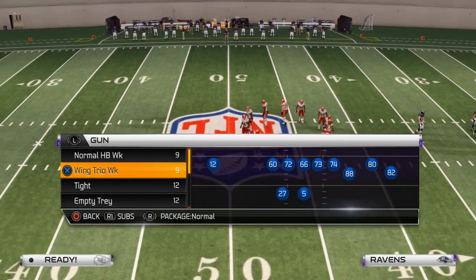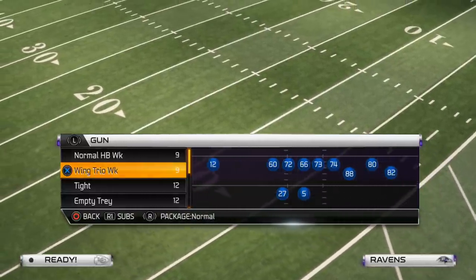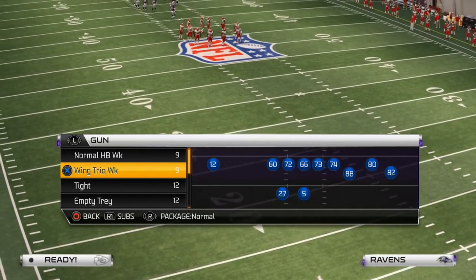The key to beating the Blitz in Madden is to have hot reads. A hot read is something that you can throw quick within a second or two, and it's designed to take advantage of areas where most Blitzes are weak.